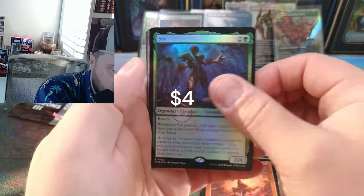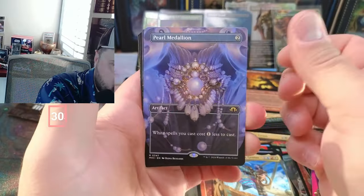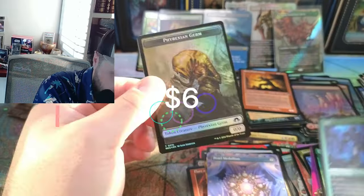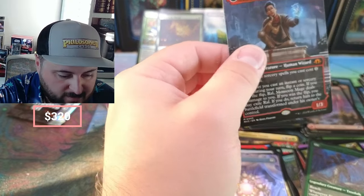Six — looking good! Satya, Pearl Medallion — looking good too. Brawl — okay, okay, we got some value on Rawl and some value on Six. This was a nice value pack. Haven't seen Rawl in a while either, guys.